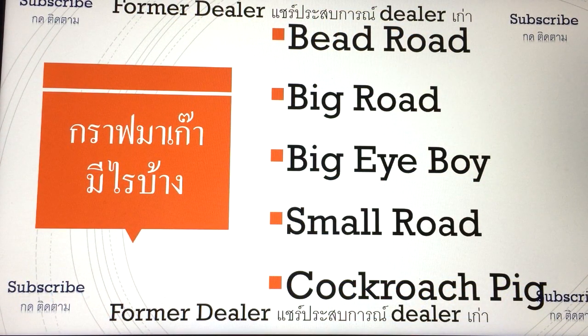The first thing you see is they got 5 graphs, which are called: bead road, big road, big eyeball, small road, and cockroach pig. Yes, it is cockroach pig — that is what they call it.